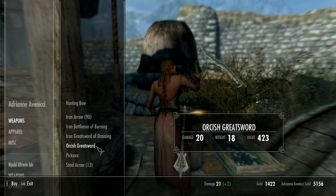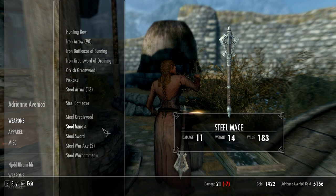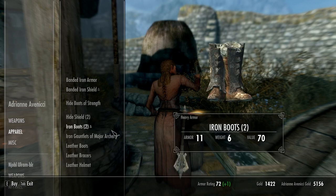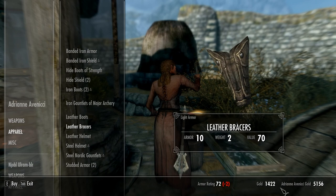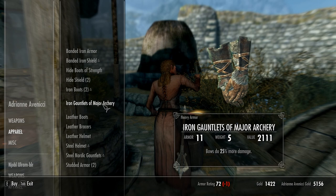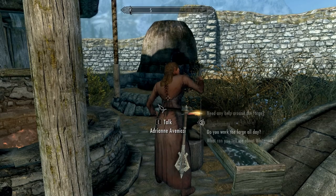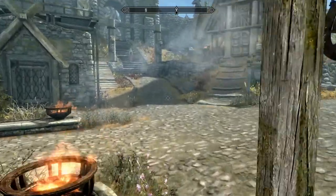Orcish has come into the mix here, otherwise just a hunting bow — nothing really special. Apparel: iron gauntlets of major archery for 2,100 gold. I would love to have those but that ain't gonna happen. Boots of strength for 2,800 gold — yeah, we're still way too new here to be getting hold of that kind of stuff.